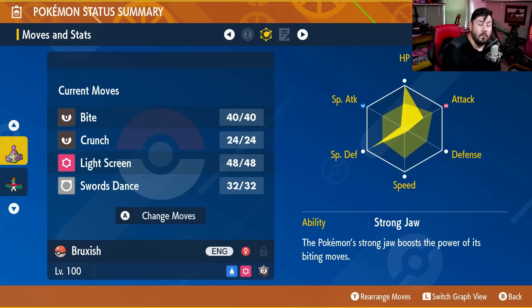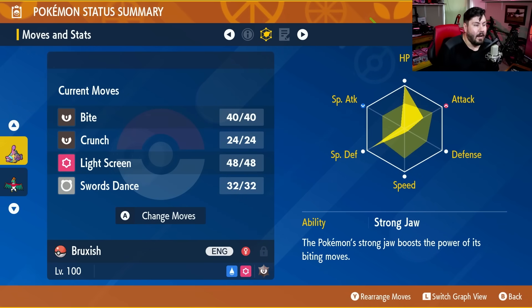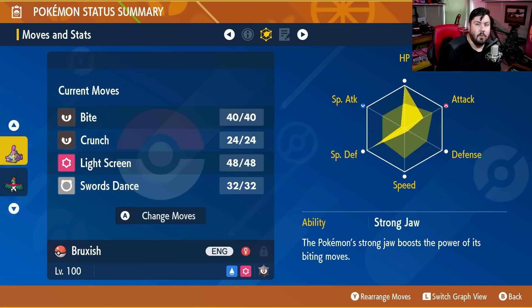For EVs, we have a kind of interesting build. We didn't max out two stats. We maxed out HP at 252 EVs, then put 80 EVs into physical attack to give Bruxish a little more damage and make sure this one gets through the raid with plenty of time left. We also put 172 EVs into special defense, and the rest went into physical defense. The EVs are kind of weird, but it gives us a nice balance of defense as well as physical attack.